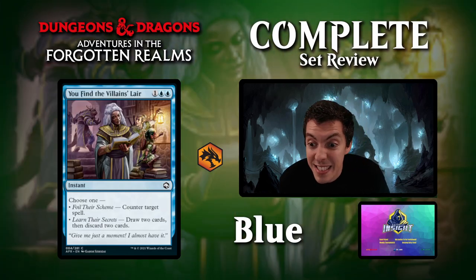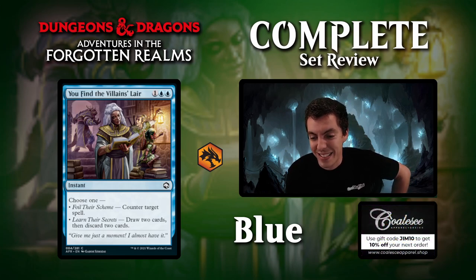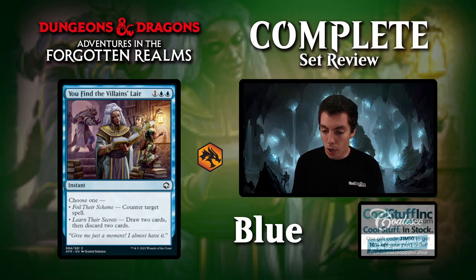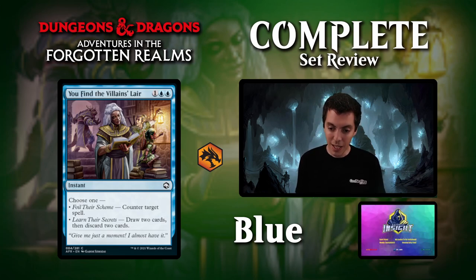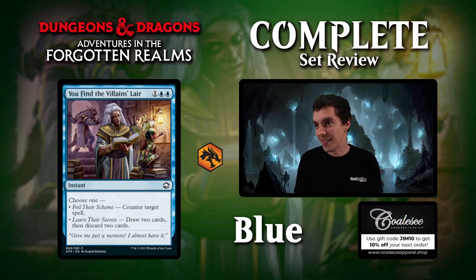You Find a Villain's Lair — choose one: foil the scheme, a blue-blue-1 instant cancel variant, or learn their secrets: draw two, discard two. Not the best mode — one of the modes on Prismari Command, but not one of the best modes. Cancels will occasionally see play in Constructed but probably not here with better options available. Draw two, discard two is straight card disadvantage — this ain't Faithless Looting. Three mana draw two, discard two is not very good. This card is pretty middling — it doesn't do anything particularly well. If this is in my draft deck, I'm not particularly happy about it.